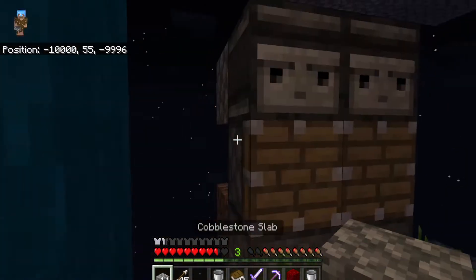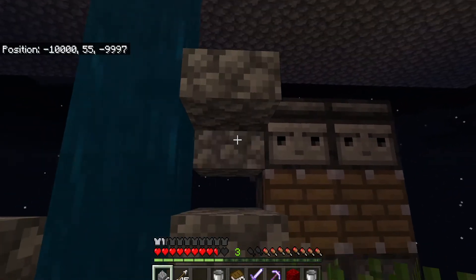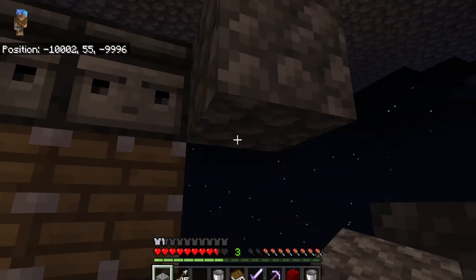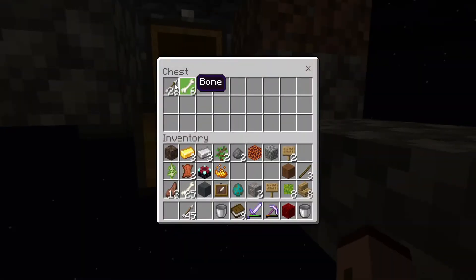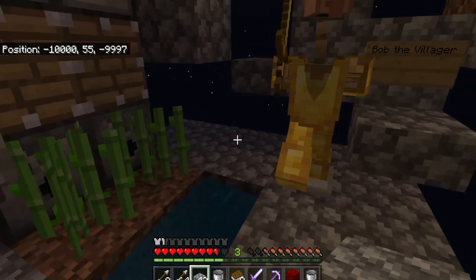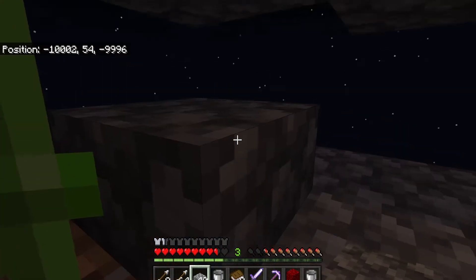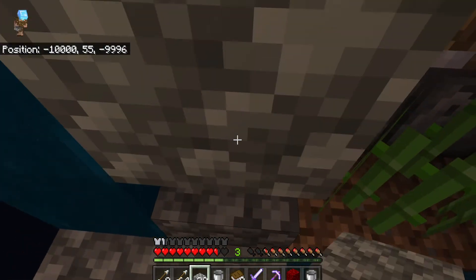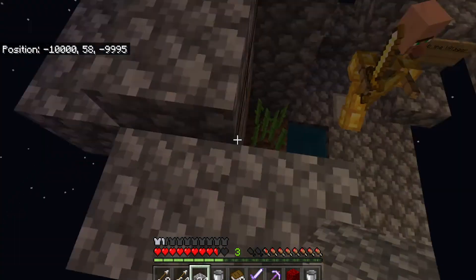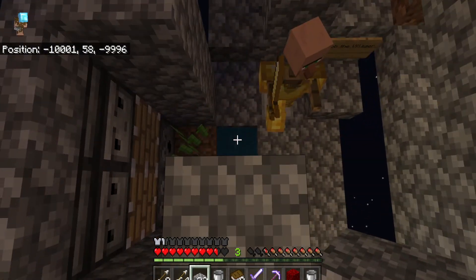Now everything is almost ready. We just need to set up the walls around the sugarcane farm so that the items don't go all over the place. We just need a little bit of stone and then we will build that — we'll be right back. Okay, I'm back and I am just going to continue putting some walls around the sugarcane farm, building this wall up so that it doesn't go above the observers.